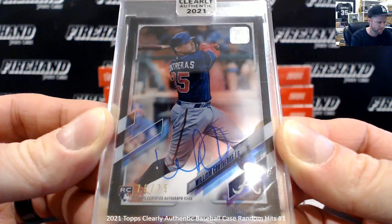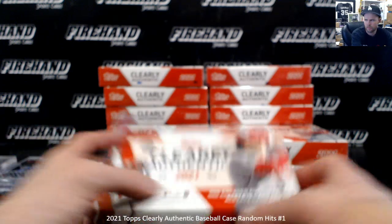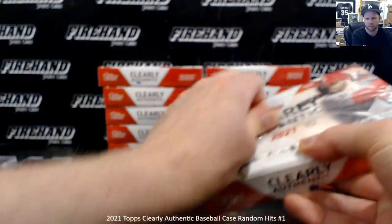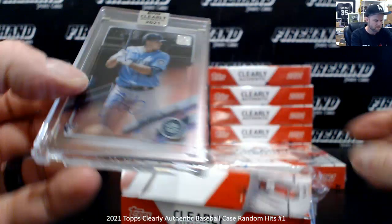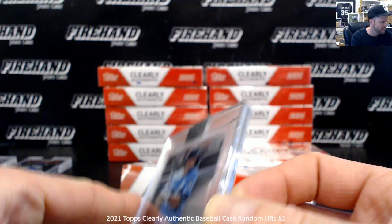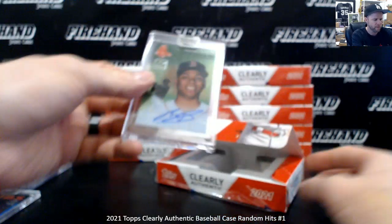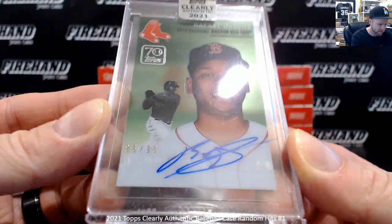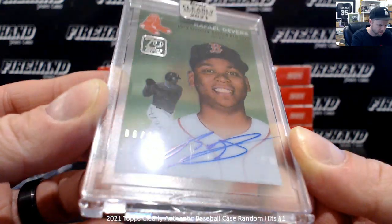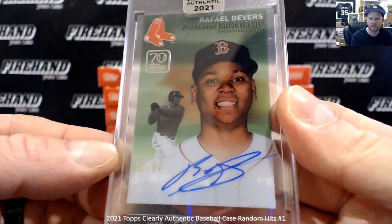75 of 75, Evan White. Got a throwback numbered to 99 — Raphael Devers, 86 of 99, 1954 Topps. That's nice.